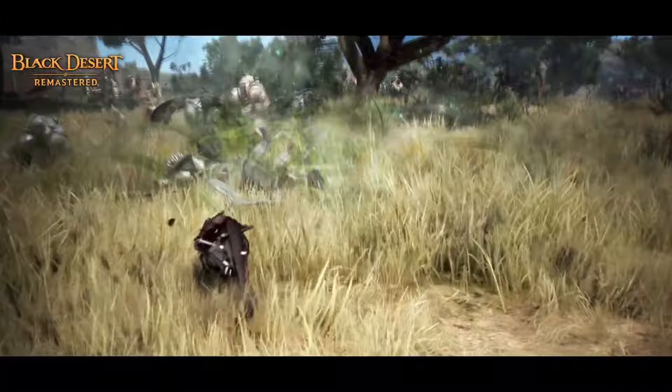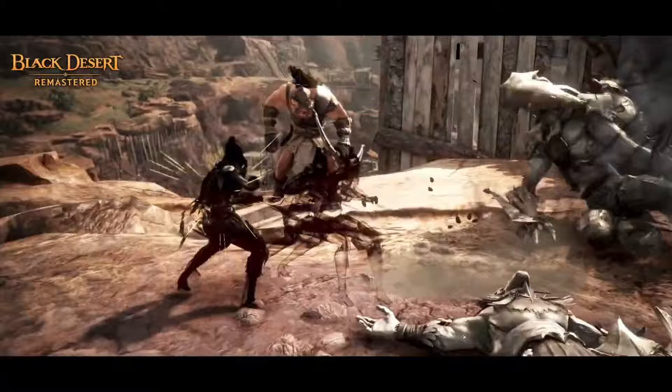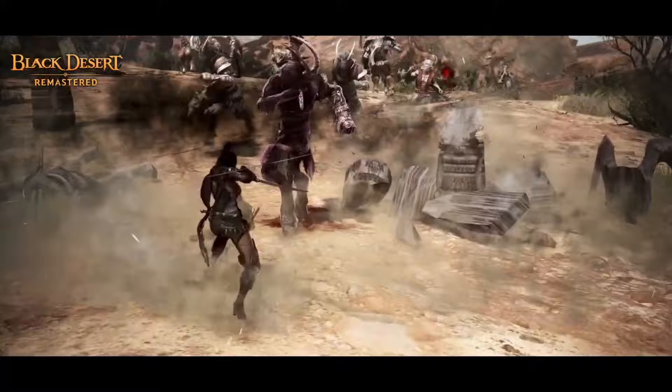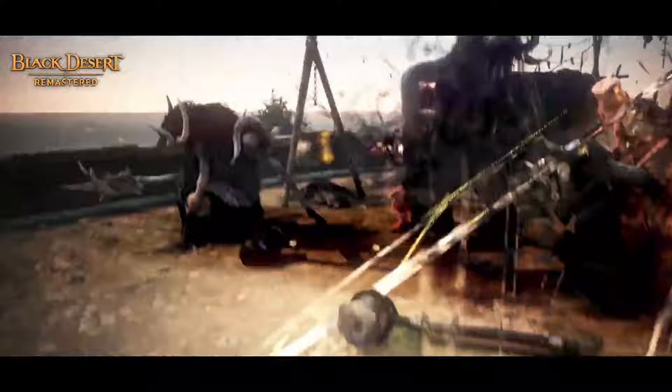Kunoichi is the female counterpart of the Ninja class. She is the only other class that has stealth, which opens up a unique playstyle and allows you to pull off some fun engages. This class is dynamic and fast-paced with many complicated skill combos and cancels. She feels quite clunky at first because she has some long animations, but once you learn how to properly cancel them and make them flow, she becomes faster and more fun. Her damage and mobility are lacking compared to other classes, but she has good survivability and good CC that can still be very effective if you know how to use it.